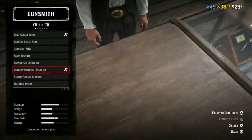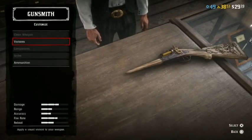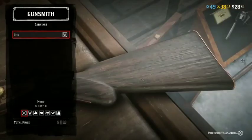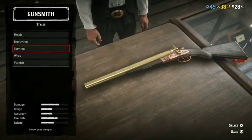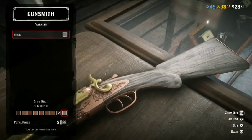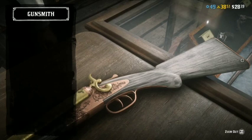So at this point, in order to get the secret variation of the Krampus gun, what you're going to want to do is make sure your stock has no engravings on it, and you're going to want to change your wood to birch — a light color.